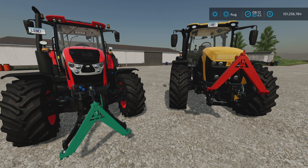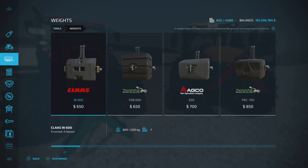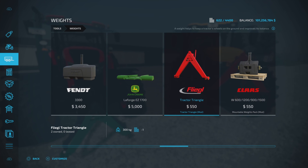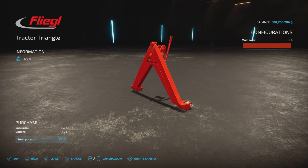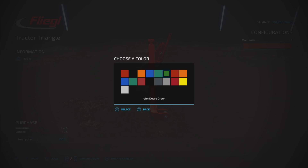Let's have a look at it first. It's found under weights, and here it is - Tractor Triangle 550, weighs 300 kilograms. We have color choices of this, so a reduced choice of colors.